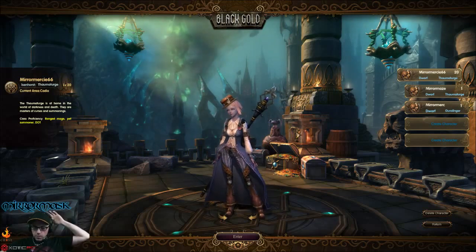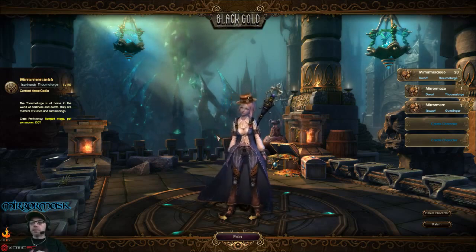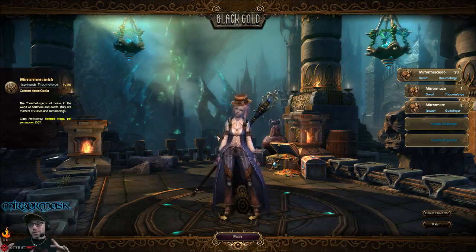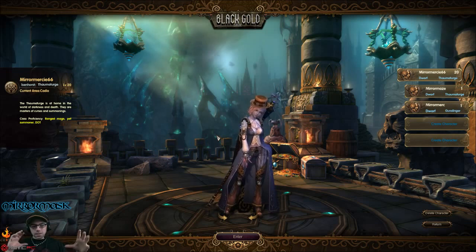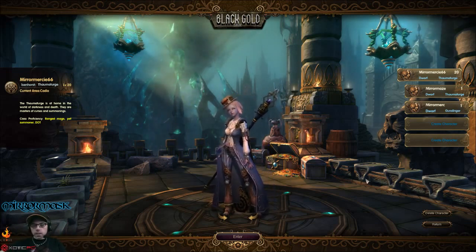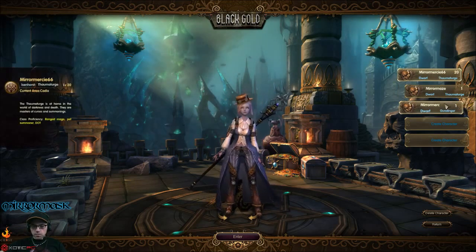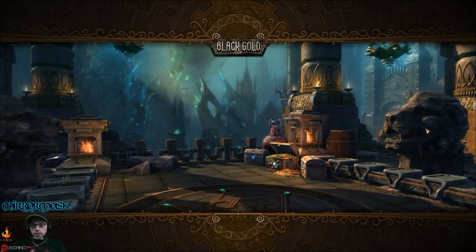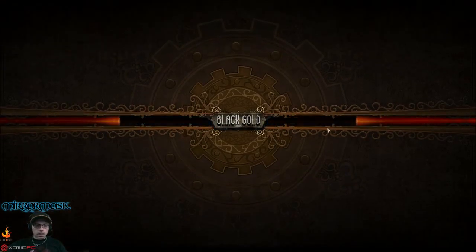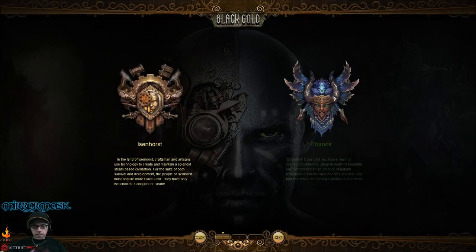What's up guys and gals, Mirror Mask here. We're going to do an impressions video on the game Black Gold — not to confuse it with Black Desert. Black Gold is put out by Snail Games. It's kind of a steampunk-y MMORPG. I've already got a level 20 here and a couple of level ones as placeholder characters. I'm going to go through character creation and show you some of what it has to offer — there's a magic side and a steampunk side; I'll go with the steampunk side.